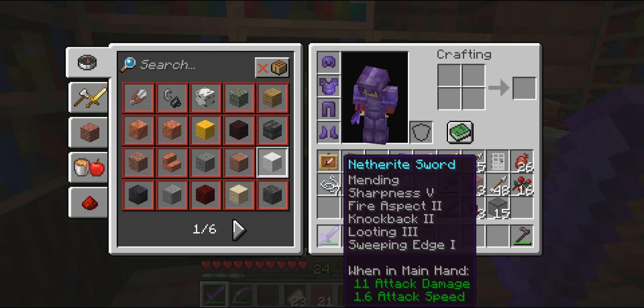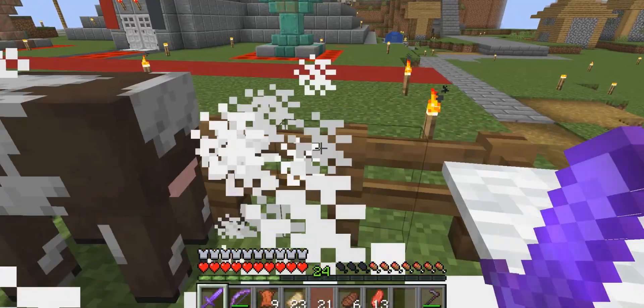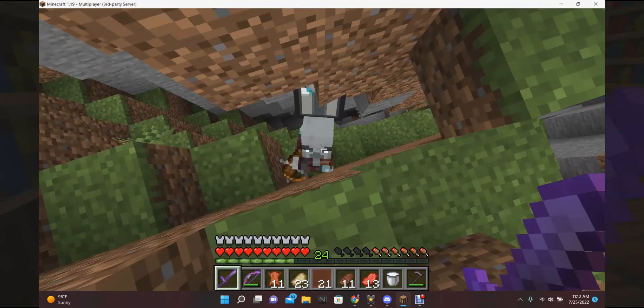And then for Fire Aspect, I can basically do anything — like when I'm killing animals, I don't really have to cook the food, it just automatically cooks for me. And then we have Knockback 2, which is my favorite.